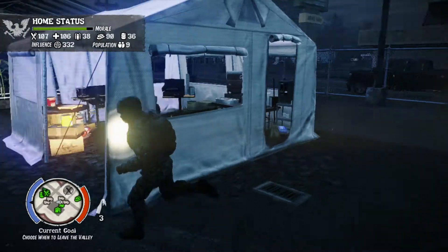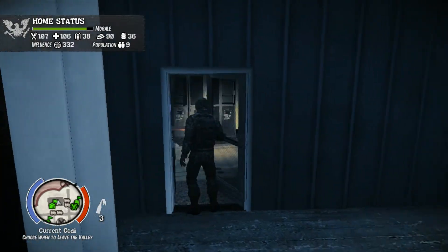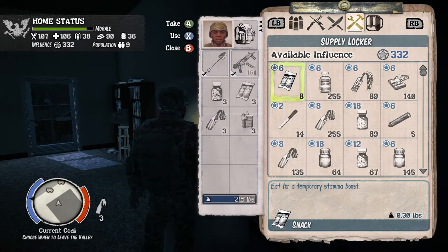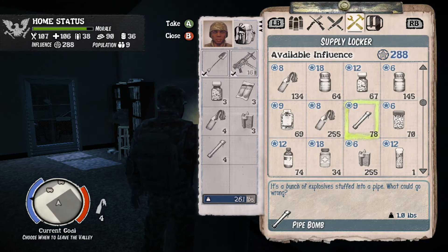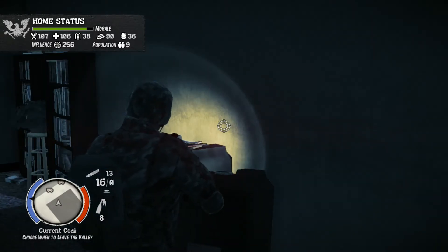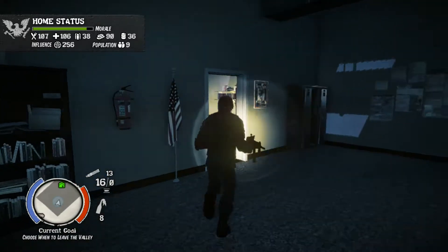But beggars can't be choosers, so let's get a nice loadout so we can go up there and clear all of these infestations. We're going to hit up the supply locker and take out some fire and some of these — maybe some more fire. I think that should be sufficient. What about my gun? I think that should be good enough.